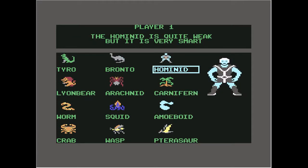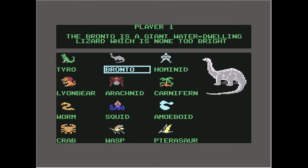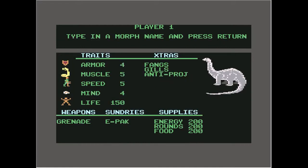We'll try Brantle. He's a giant water-dwelling lizard, which is none too bright. Armor 4, Muscle 5, Speed 5, Mind 5, Life 150. His weapon is a grenade, and he has fangs, gills, and anti-projectiles. We'll call him Brawny.